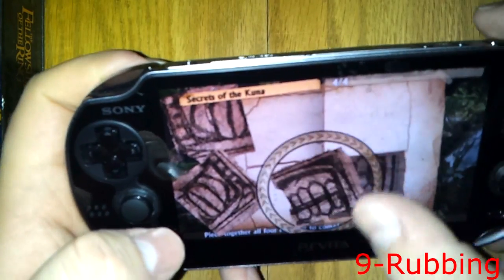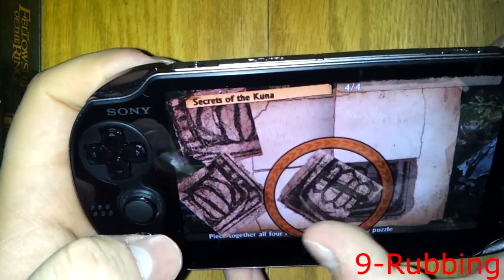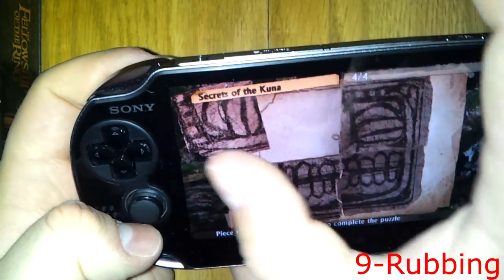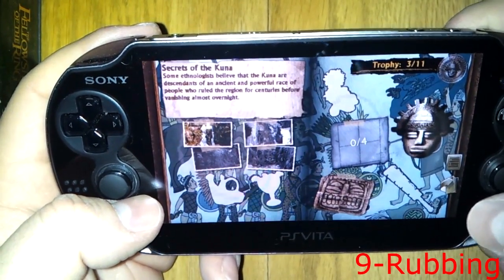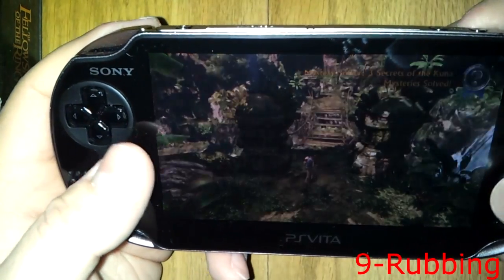So as you can see you gotta put this puzzle together. This is actually part of the treasure — so you get these rubbings as treasures but you have to actually solve the puzzle to get the treasure.